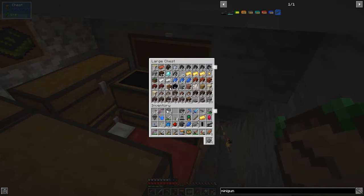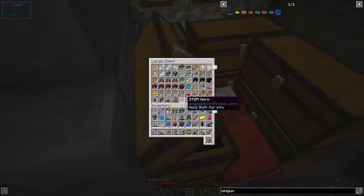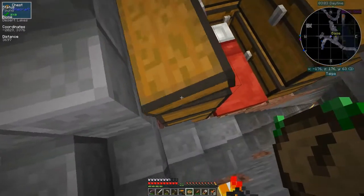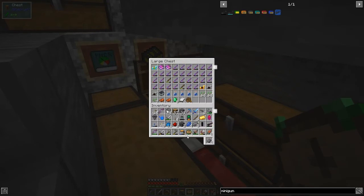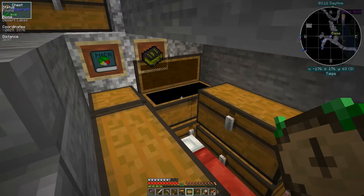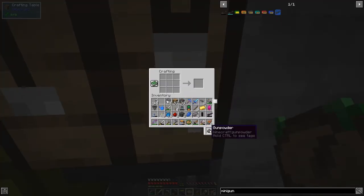I need to first convert this wood and then put it back in, which was probably a mistake. I think we've got everything we need - we've got too many guns actually, but they do stack, which is good. Then we've got the ammunition to sort out.